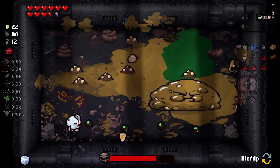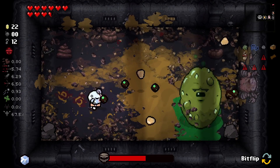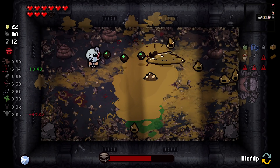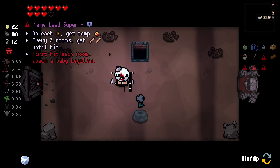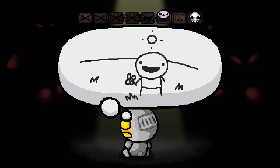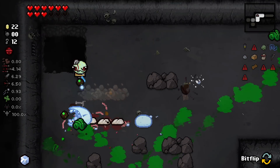I don't like you — honestly speaking, how do you dodge that? How does one individual get around to dodging that? Anyway, we get Consolation Prize which is named Lit Supper: each time we go into a shop we get a temporary jawbreaker, and every three rooms we get two pencils until we get hit. First hit each room spawns a Baby Begotten. Getting two lead pencils every three rooms is quite nice — I think the benefits outweigh the negatives in this case.